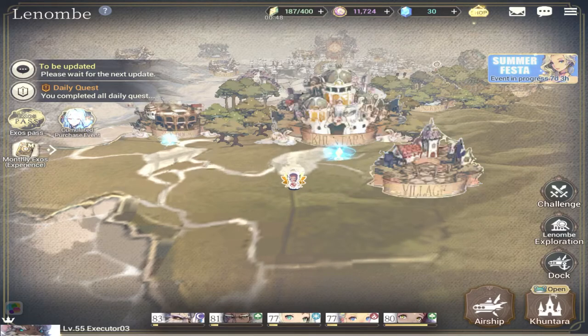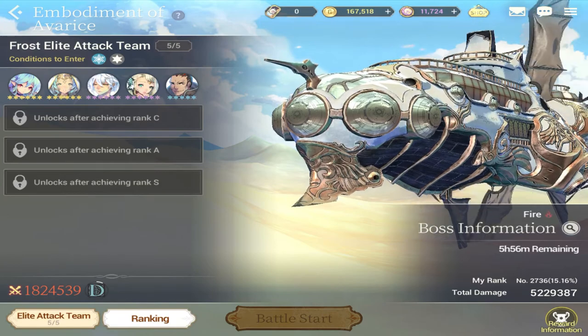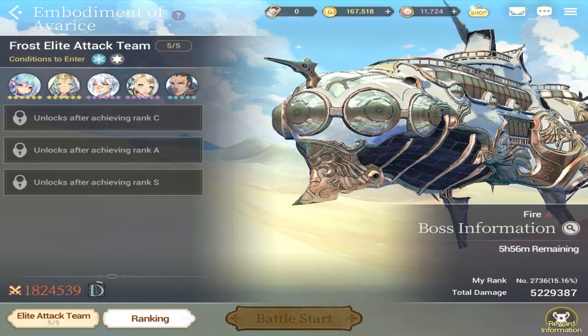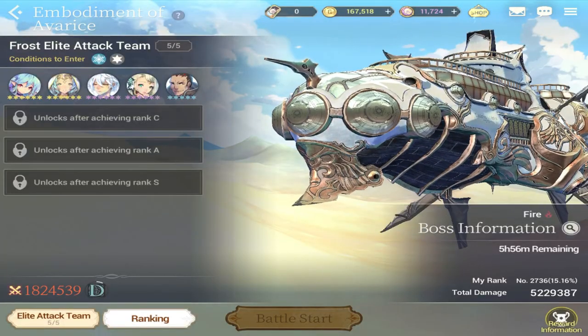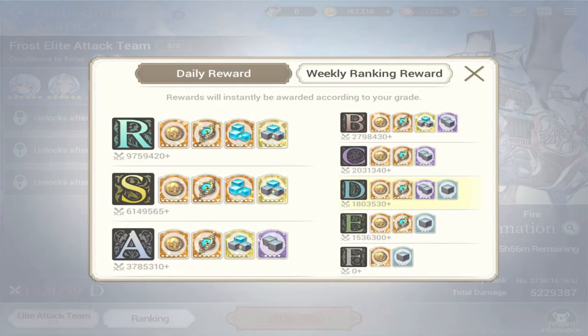Next is your embodiment of average. Every day there are conditions you have to meet to enter, usually dictated by element — for example, frost element — and a requirement such as four-star and above. The only way to reach rank C is if you have a combat power of 203,000. Since I'm only at 182,000 I need to level these up so I can open rank C and access better rewards. That is another reason why you should level up your characters.